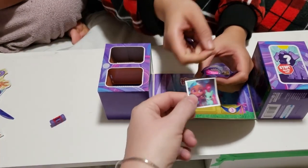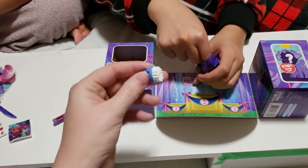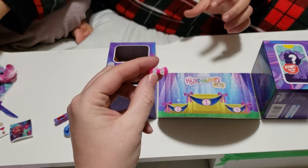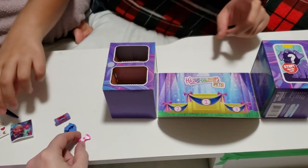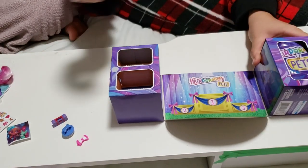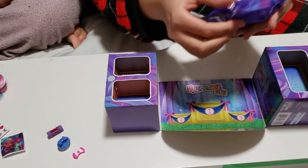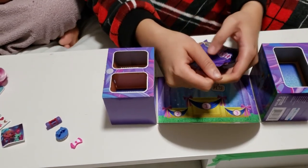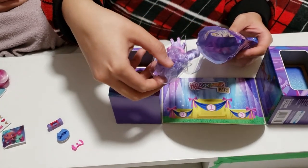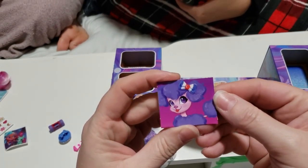We've got our sticker here — look at the sticker! Our little brush is blue and white. We've got another little bow tie clip for the hair — how fancy is that! Let's see, we're going to get a dog. What kind of dog do we have here? Tangle, Piper, Journey. Tangle looks like a skunk. Piper or Journey — a poodle! I think we're going to get a poodle. It's a poodle — we got Journey! Journey's the poodle. Put the clip on her hair.